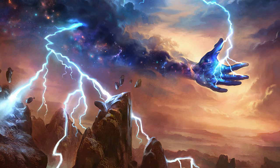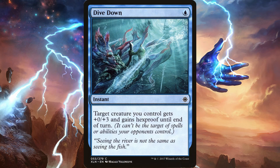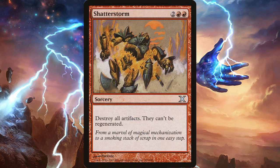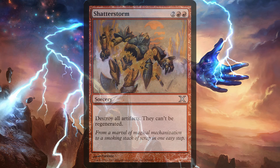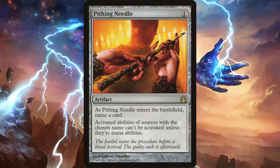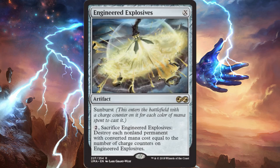In the sideboard, we have 3 Dispel to help dodge counterspells or instant removal. We have Dive Down if your opponent is playing a lot of heavy creature removal. We have Negate, Shatterstorm for artifact strategies, Tormod's Crypt for graveyard hate, and Pithing Needle — because every once in a while, Pithing Needle comes in really handy. And finally, we have Engineered Explosives for additional boardwipes.